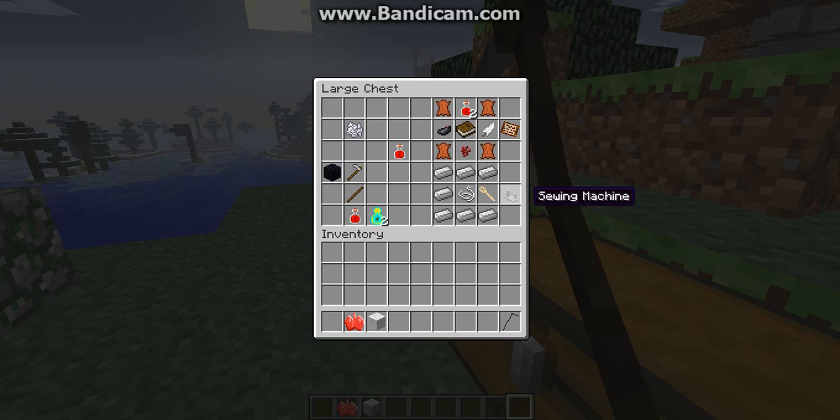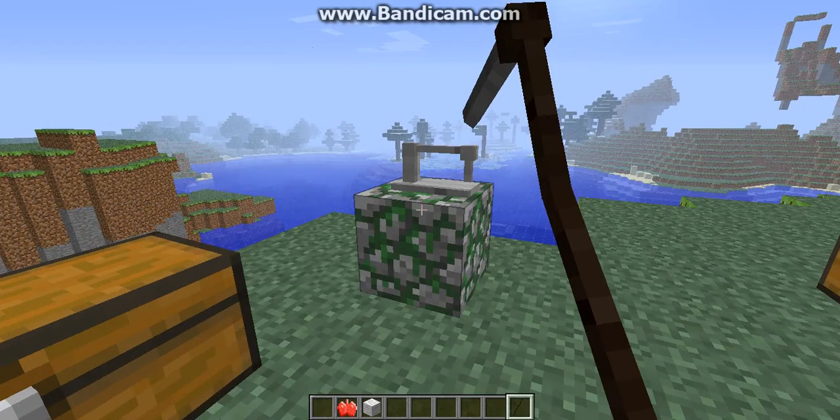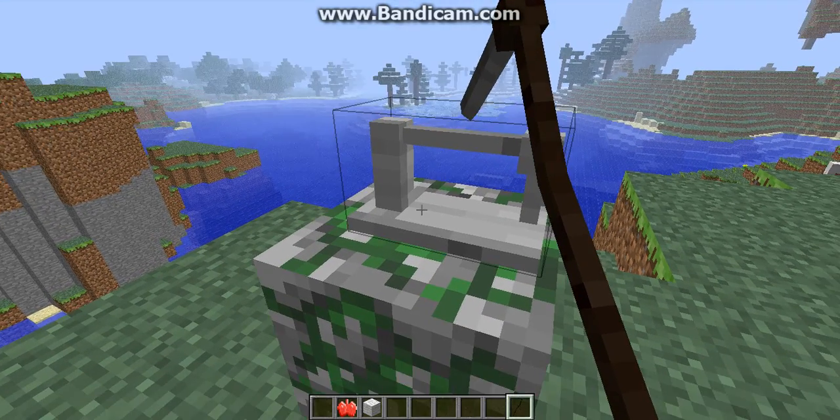The sewing machine is a very big part of this, because without it you would just not be able to do this right. To craft the sewing machine, you are going to need 7 iron ingots, 1 string, and 1 bone needle, and you will get the sewing machine. The sewing machine is required for the other crafting recipes because they are too big to fit in the crafting table.